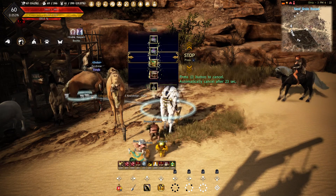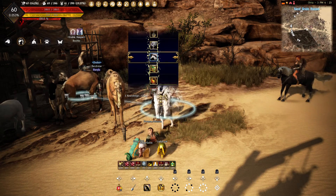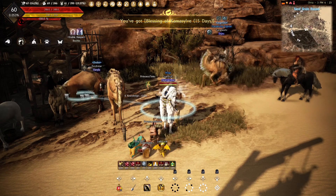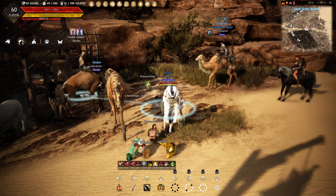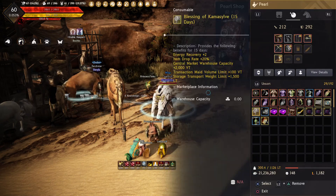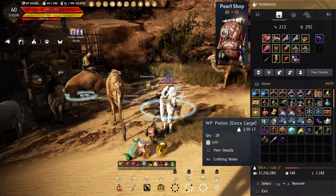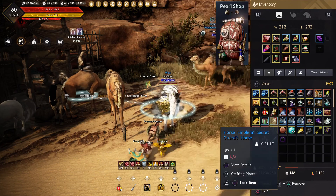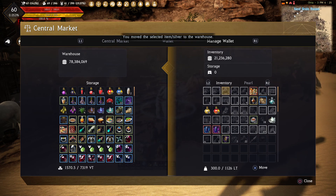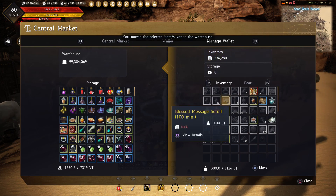Alright, we're going to stop it on my favorite number: 21. Comma blessing - not too bad. 15 days, that's pretty sweet.